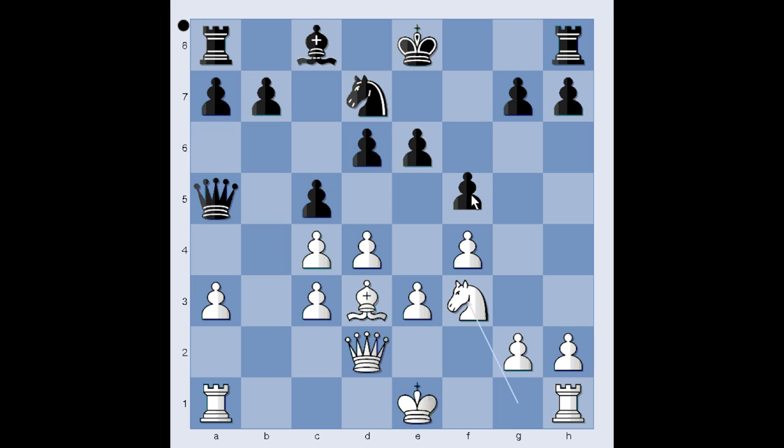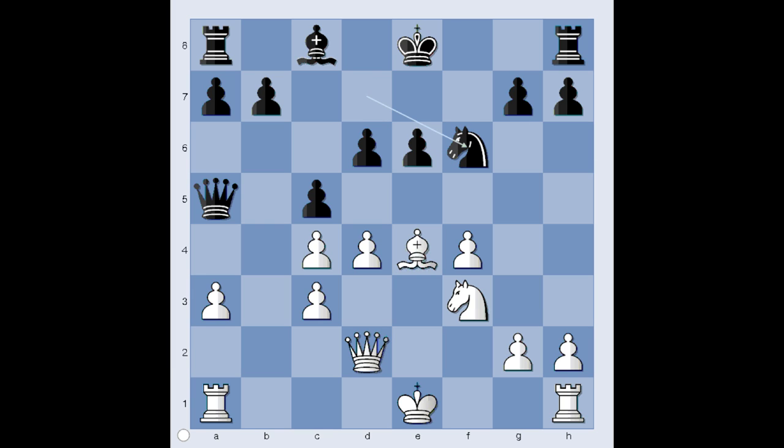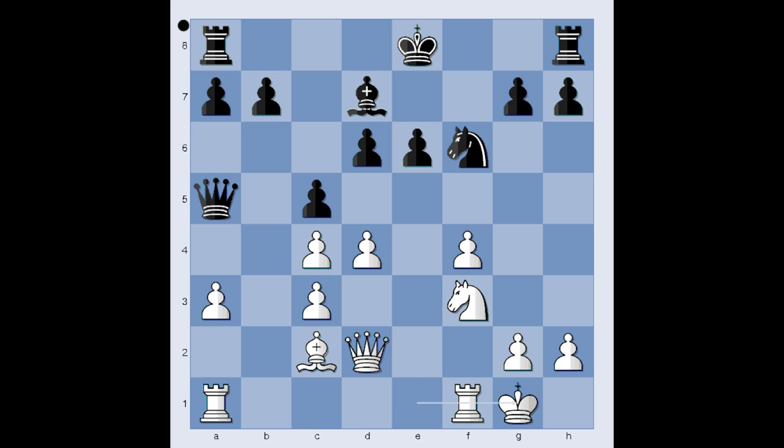In our game we have f5. Now castling comes to mind, but Svidler played e4. With this move Svidler shows that he has a great desire to win the game. Pawn takes pawn, bishop takes on e4, knight to f6 attacking the bishop, bishop to c2, bishop to d7, Svidler castled kingside, pawn takes pawn — and how should white recapture? With the pawn, with the knight, or with the queen? How would you recapture?